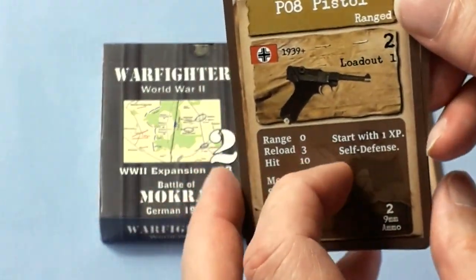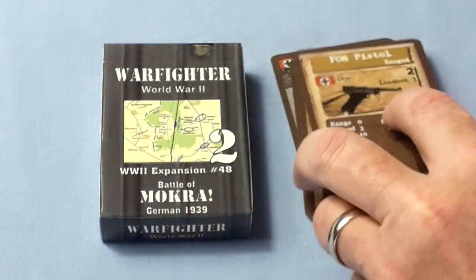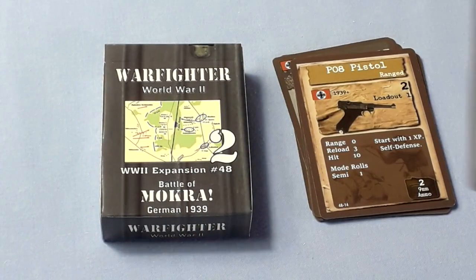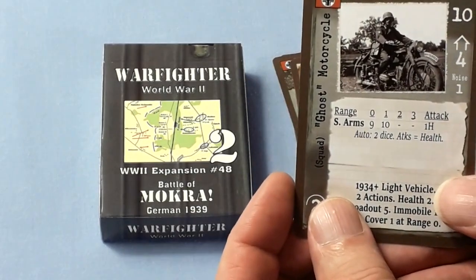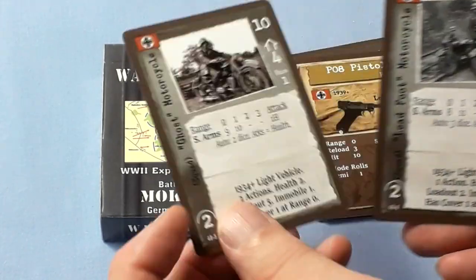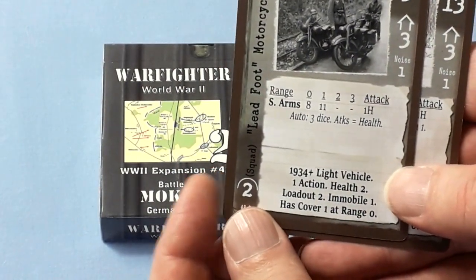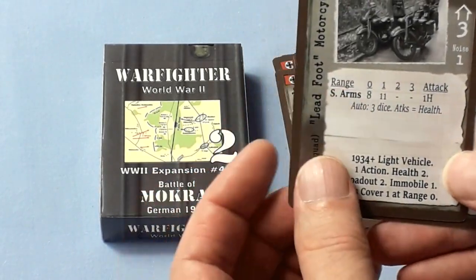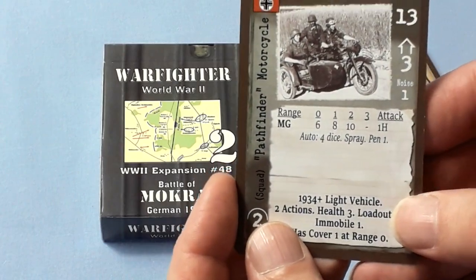There's also a Luger, and some German vehicle cards: Ghost Motorcycle, another Motorcycle Squad, Lead Foot, and a Pathfinder Motorcycle.